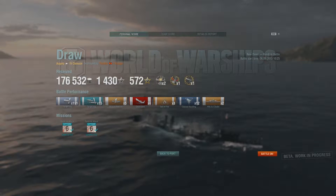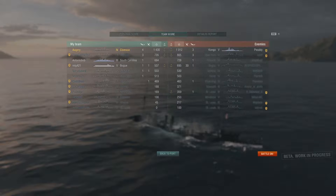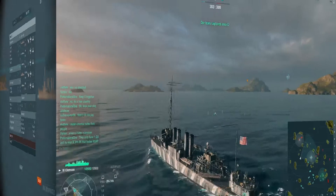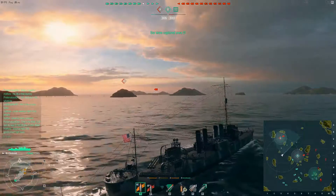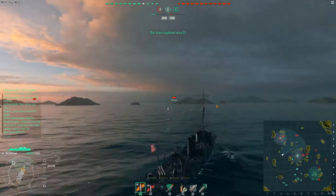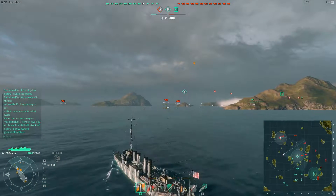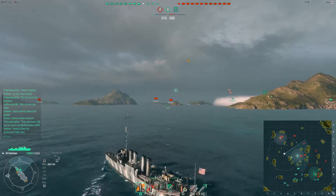Instead of chasing that last kill, I should have just sat on the flag and won it, no problems. So this draw is my fault. Anyway — High Caliber, Confederate, two double strikes, 191 hits with my guns, and 15 torpedo hits. Still the best game I've ever had in my Clemson. Not surprisingly, I was top of my team, and not surprisingly that Kongo was top of the enemy team. 27,000 damage with torpedoes, 30,000 with high explosive shells — and that's in a ship with 11,000 hit points.